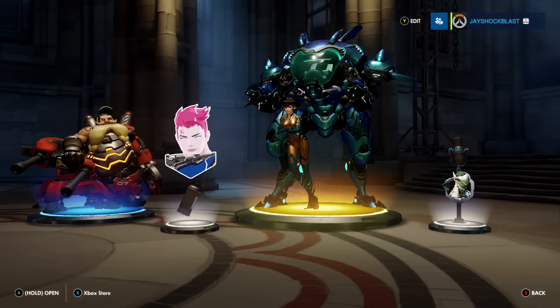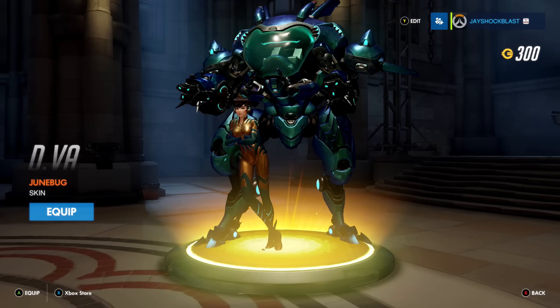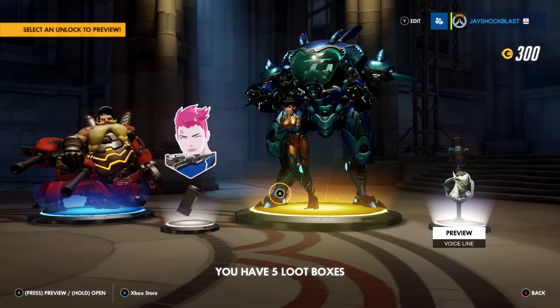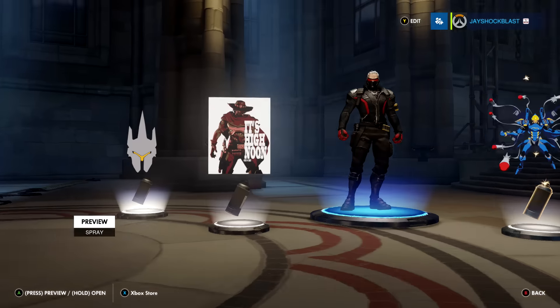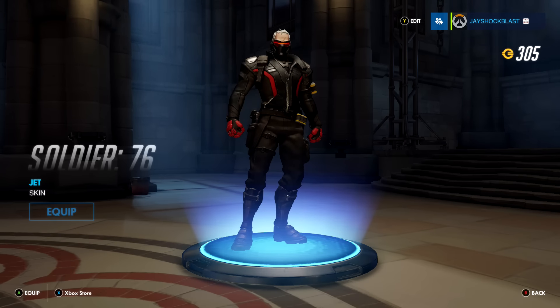Ooh, a gold! Whoa — victory pose. That was a pretty good pull. Skin — Junebug. It's a gold! We might as well equip it. I don't know if I'm gonna use her much. It's high noon — McCree! Nice, I like this one — Jet. We're gonna go ahead and equip that one immediately.